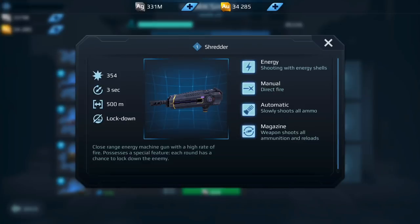Moving on down the list, we have the Shredder. I tested this out on a Strider and a Mercury and it worked very well. The fact that they actually buffed this and it is a lockdown weapon — it is a weapon that I would consider leveling up if I had all the resources. Definitely a weapon that I would focus on and I think it is worth getting, so a yes to the Shredder.